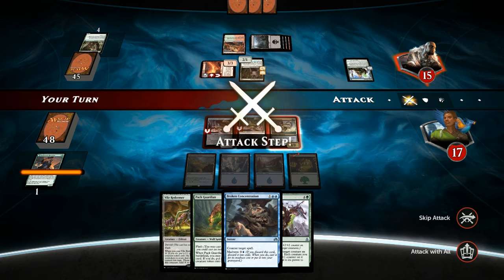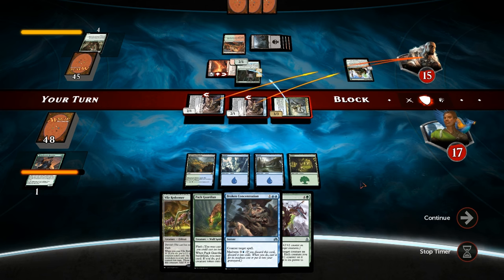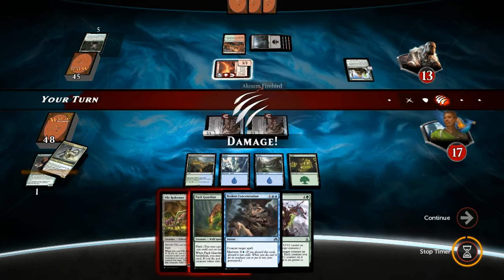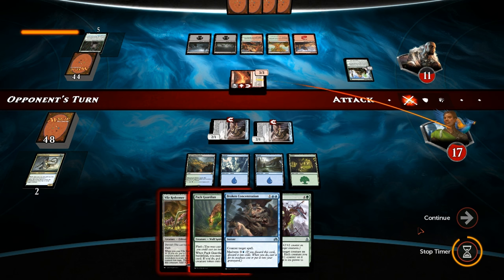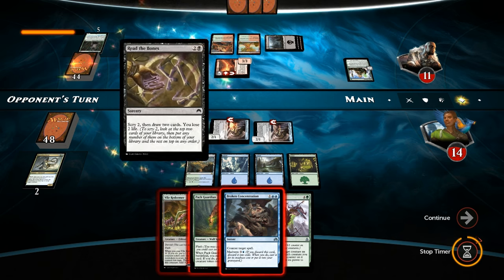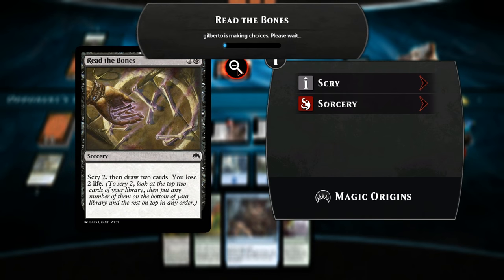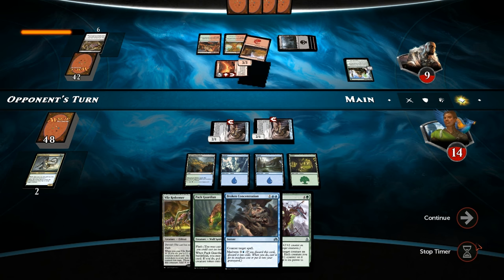Pack Guardian is not bad — so we can attack with everyone. Opponent is going to block since they do have Delirium, so the Cultivator has Deathtouch, but that's fine — they still take 4, down to 11. Phoenix gets in for 3, puts us at 14. Then we have the option of casting one of our flash creatures. Read the Bones — they're going to take 2 damage to draw 2 cards, so they go down to 9. End of turn play Pack Guardian.